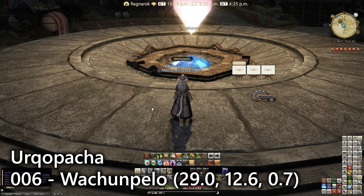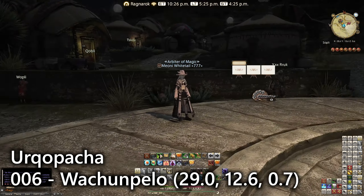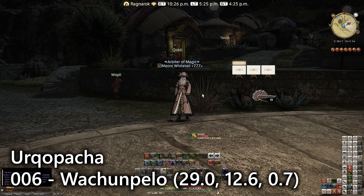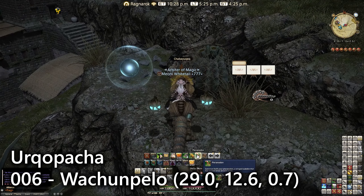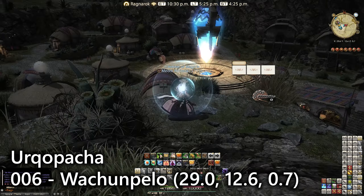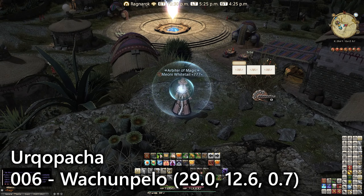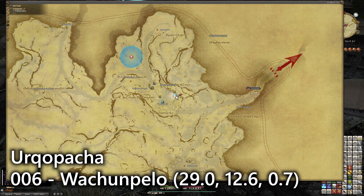For the second zone we're in Urqopacha, starting in the north at Wachumeqimeqi. We're going to go over to coordinates 29, 12.6 on this ridge. If you have the ability to fly it'll be quicker, but you could just walk and jump up here. You can see the main Aetheryte from the actual place — the lookout is literally just here on this ridge.